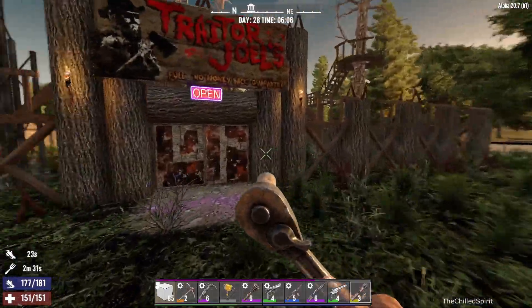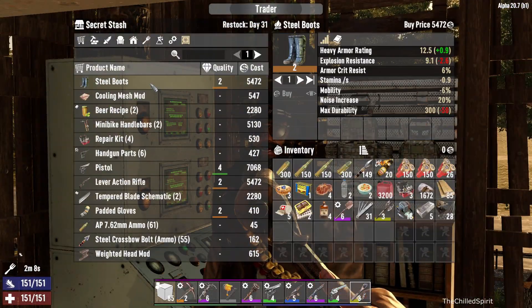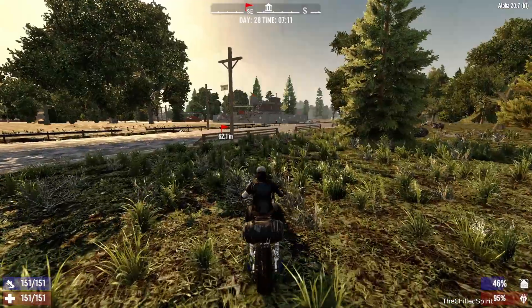I don't know what's his problem. I'm not sure at all. And then steel boots level 2 — I think I have iron boots right now. Okay, anyways, we've made it to Jhin.